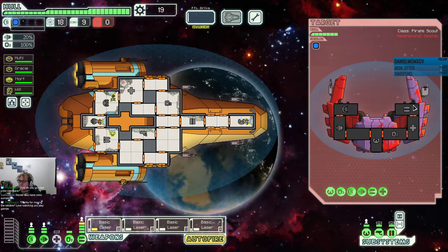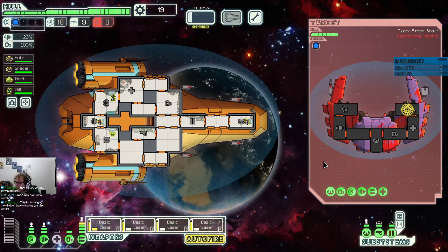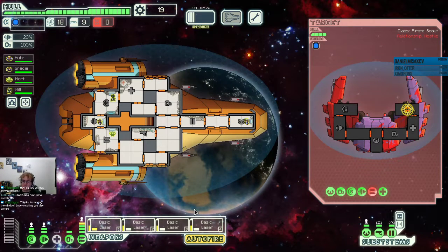It is a mantis cruiser this time. Same weapon — a shield and a missile. So we want to target their weapons. Once the weapons are gone, there's really nothing to focus on. We can go after shields, we can go after the pilot seat. It makes sense to hit the pilot seat and the engine in case they try to run away. But we're not in any particular danger.